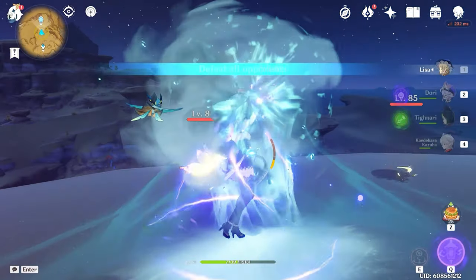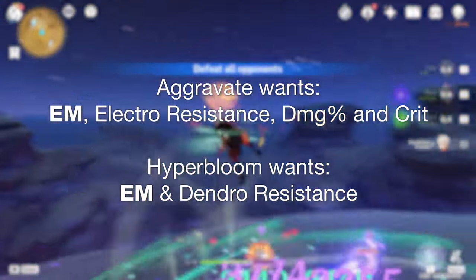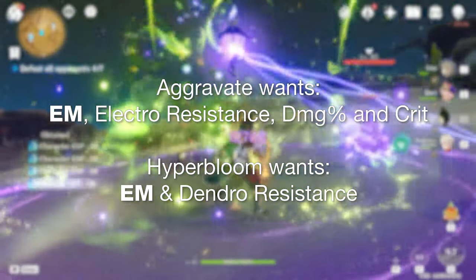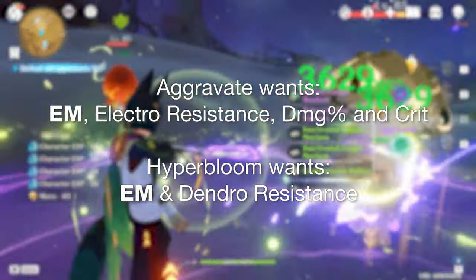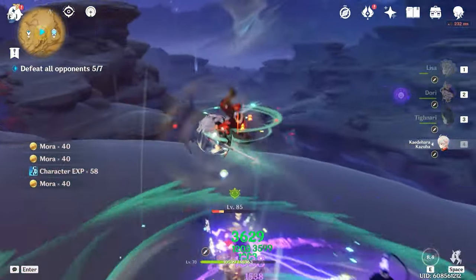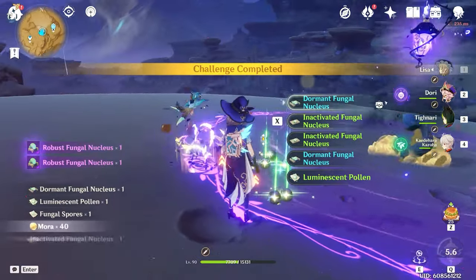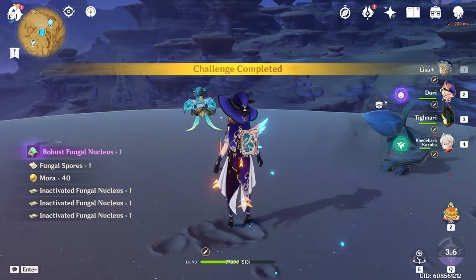I will often refer to Aggravate as Aggro, and Hyper Bloom is still Hyper Bloom. Aggravate cares about EM, damage percent bonuses, and crit. Whereas Hyper Bloom only cares about EM and Dendro Resistances. So if you're using the 4-piece Deep Wood set, then the Dendro Resistance coming from that 4-piece bonus is actually going to improve your Hyper Blooms.